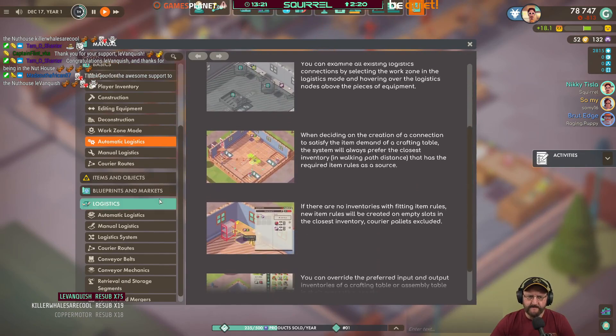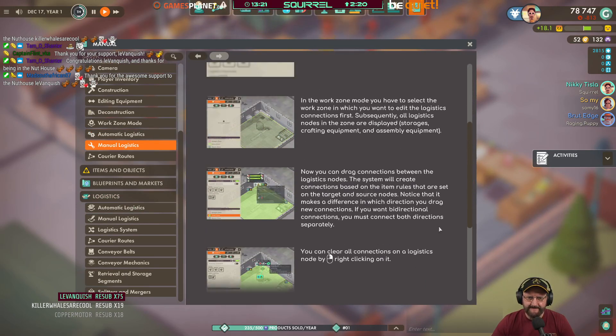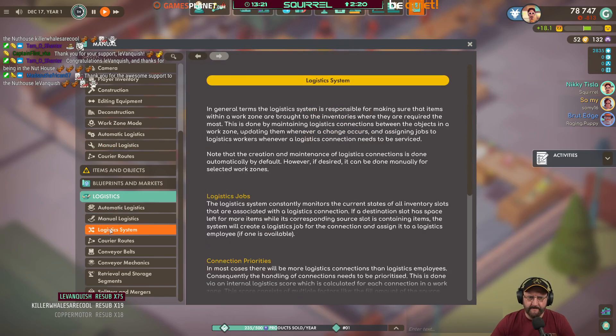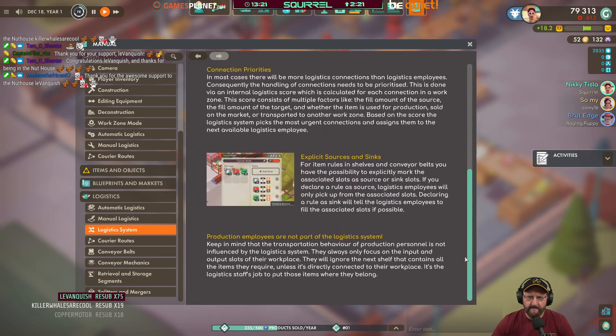All or nothing limited. Delivery goal: plastic parts. 13 per item though. Explicit sources and sinks — for item rules, shelves, and conveyor belts. Conveyor belts? This thing has conveyor belts. Nice.